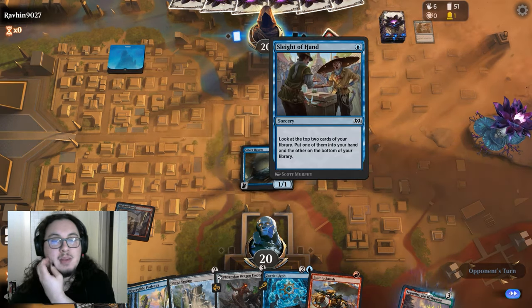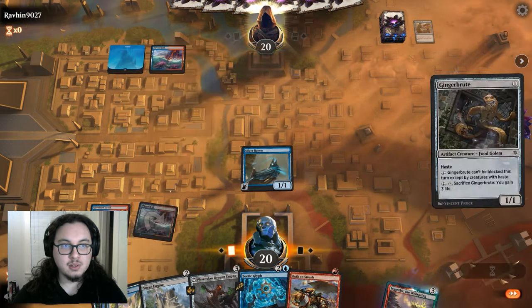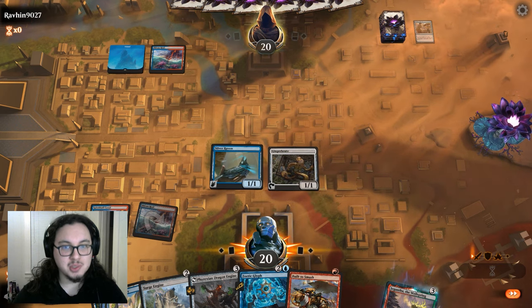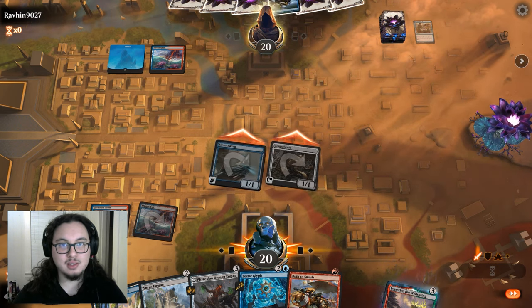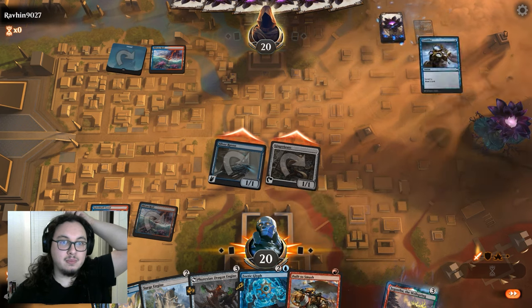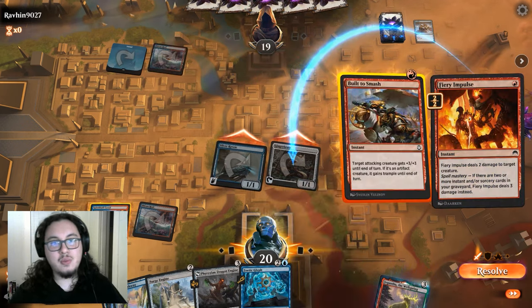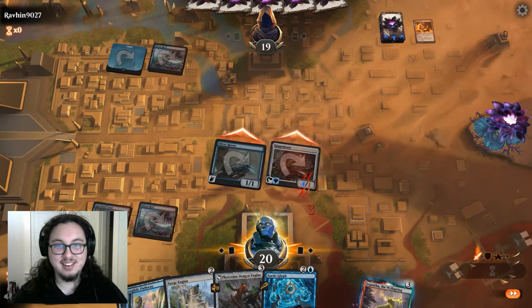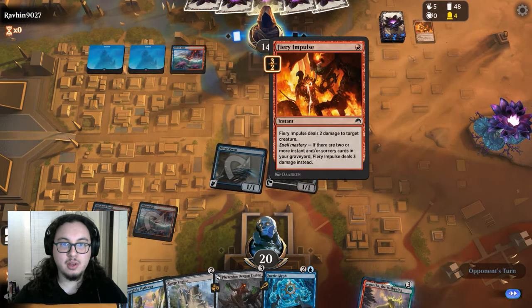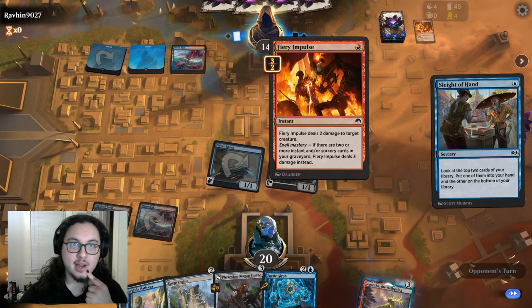Let's hope they don't mill us. They're on Izzet Phoenix, so let's be a little conservative here because I think they're going to shock something, and then we can just Built to Smash it. Hmm, okay — we can save the Built to Smash to give something trample later, or use it to counter burn if they try to burn something. Oh, that was so good actually — they thought Fiery Impulse doesn't do anything. Three out of two! Oh, spell mastery — I just forget what that means. Sleight of Hand again.